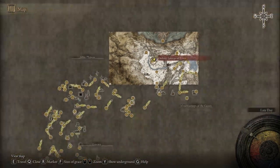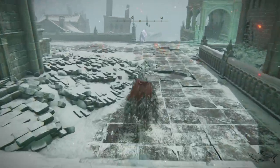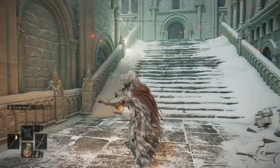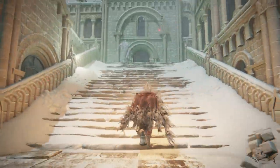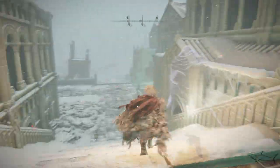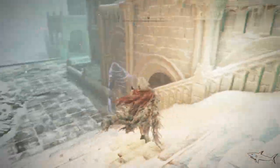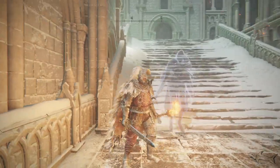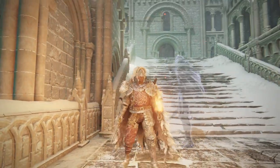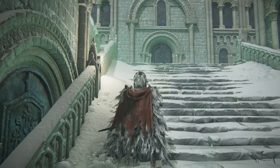Now we are here in Ordina — I think it's called the city — and here we have an invisible enemy. Let me show you how it works. Really, really awesome — look at that. Basically, when I light up the torch, you can see that enemy. Let me show you when I put it back — yeah, you cannot see it anymore. That's it. And this works with every single enemy in the game that is invisible.